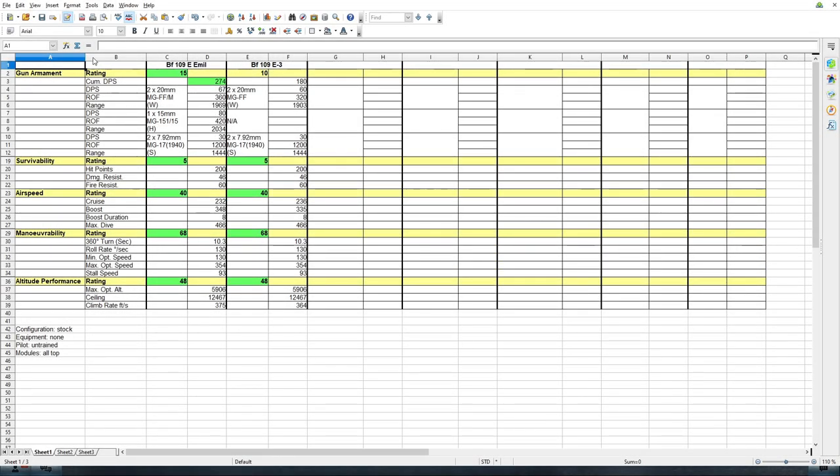Let's have a look at how the BF109E3 stacks up against the tech tree counterpart, the BF109E Emil. For the purposes of the comparison, I put both aircraft into their stock configuration, I took off all the equipment, and I put in untrained pilots. Because the E3 is a premium aircraft, it only has top modules, therefore I selected the top modules on the E-Emil.